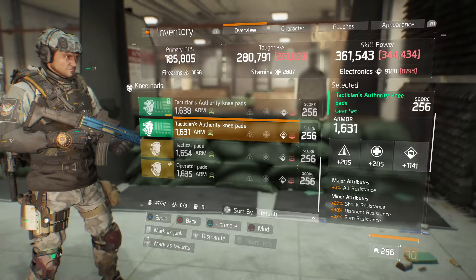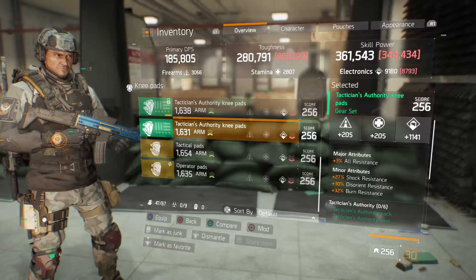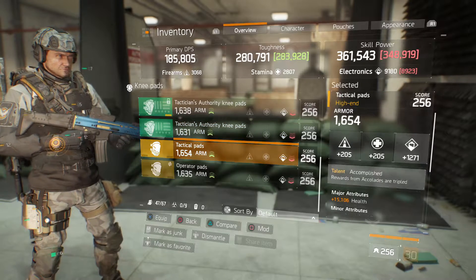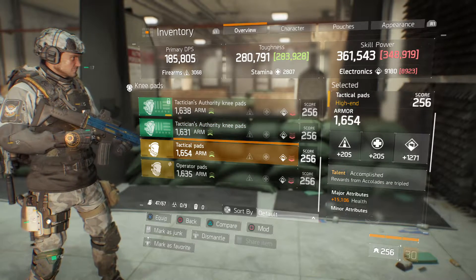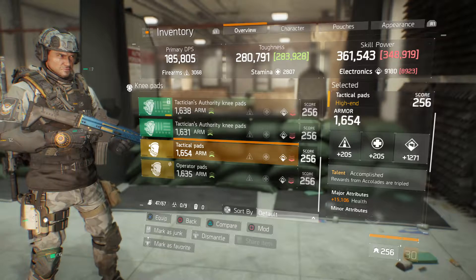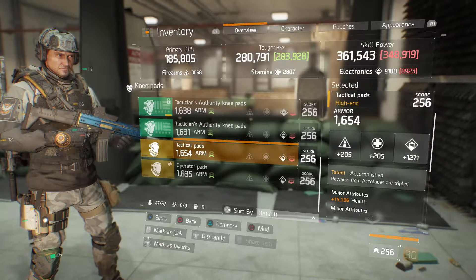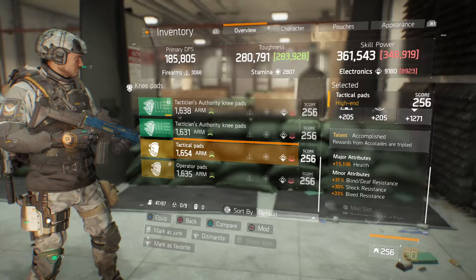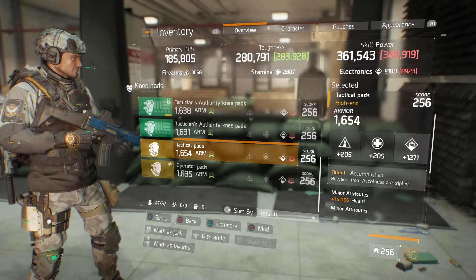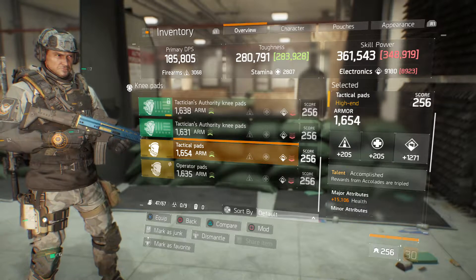I've got Tactician Authority knee pads at 1631 armor, 1141 electronics, 30% all resistance, 27% shot resistance, 30% disorient resistance, 32% burn resistance — all resistance or the electronics would be changed. Then 1654 armor tactical pad knee pads with 1271 electronics, which is one shot of max, talent of Accomplished, with attributes of 15,106 health, 31% blind/deaf resistance, 30% shot resistance, and 33% bleed resistance.